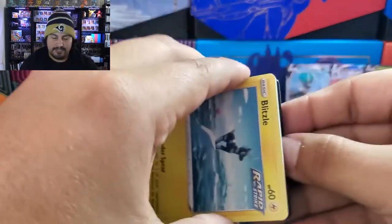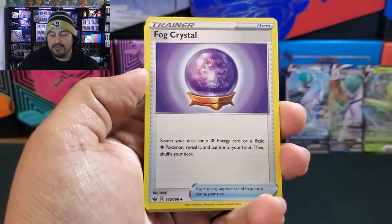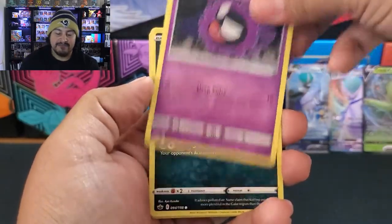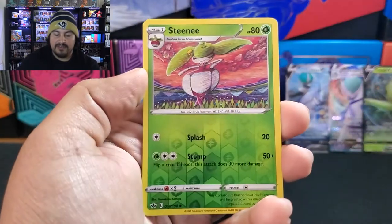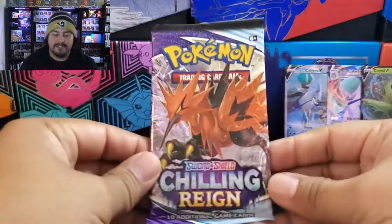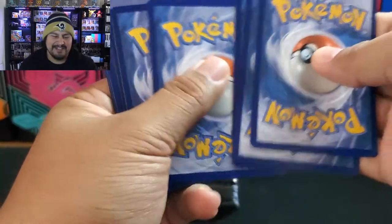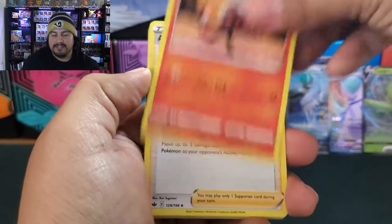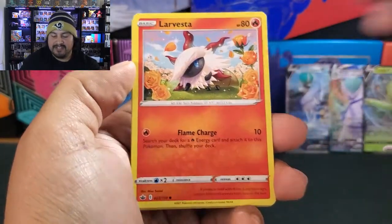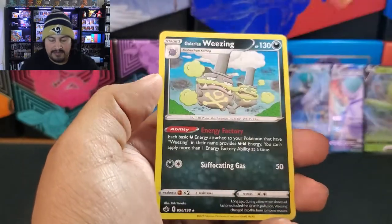Next up: Mulchus pack — come on, I'm looking for Ultras, no regular holos. Steeny Reverse, and an Ampharos non-holo. I'm going to predict that we're not going to hit another Ultra until maybe the next six packs, including this one — if we hit five more packs with nothing, then I was right. We got Clobopus, Reverse Drizzile, and a Galarian Weezing.